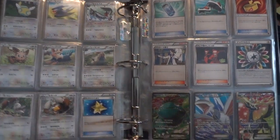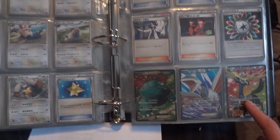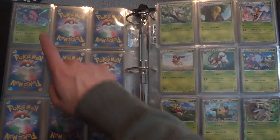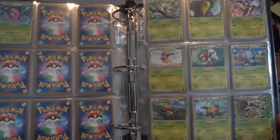Down here we've got the three full arts. I was able to pull the Venusaur, the Skarmory, and the Xerneas full art — all three of them — so I'm really excited about that. And there's the pink alternate color Vivillon up there. Didn't really have a place for them in the set, so I wanted to make sure it was on display anyways.